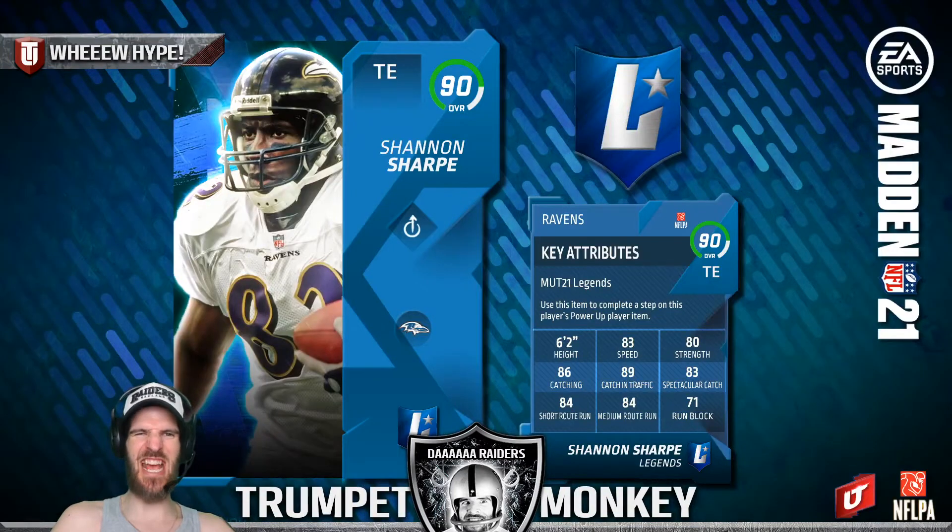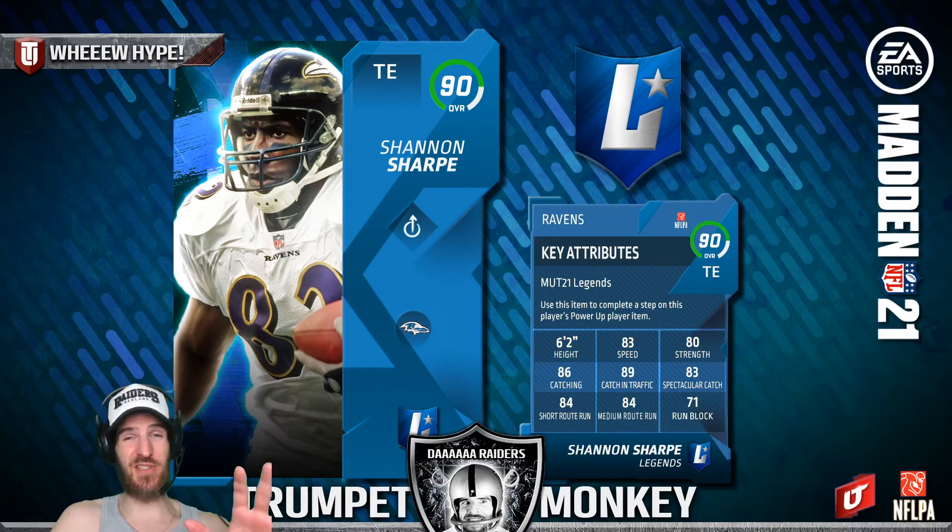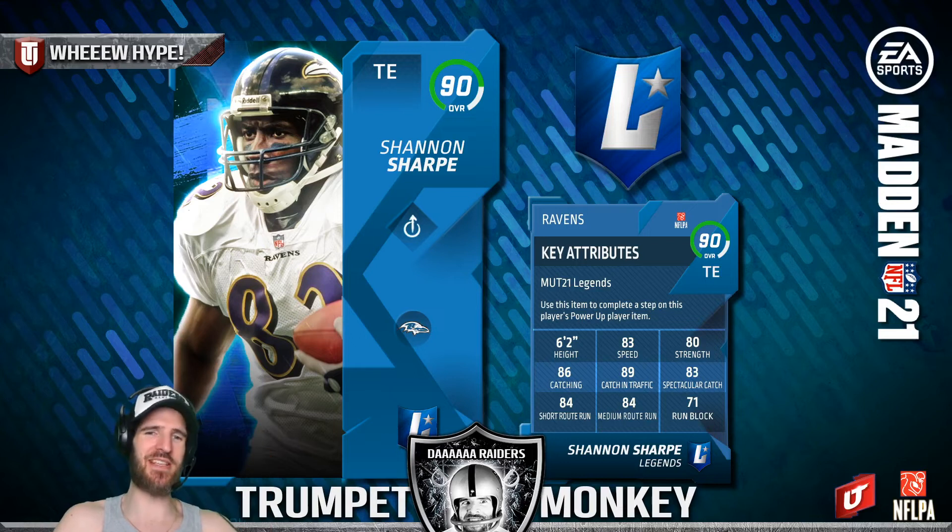Then Sharpe, the third confirmed legend. These are custom card outs, so remember that. The first cards you get with that Hall of Fame Ravens bundle pack are probably gonna be 82-83s. 83 speed is gonna be glitchy for a tight end who's really a wide receiver in a tight end's body. He's absolutely phenomenal — 6'2", 83 speed. That's all you need to know. He's gonna be awesome.